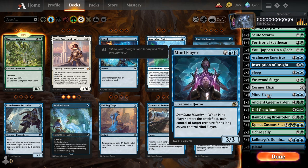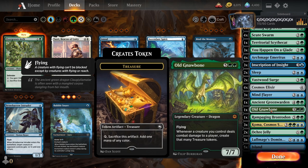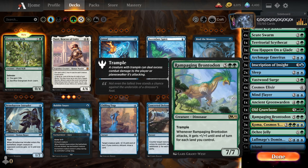Then we got three Mind Flayers — I'm not going to cut him, he's just too good. This isn't like a Stealer deck, but I'm not going to cut him. Then we got Ancient Greenwarden — this card's way too funny, but he's way more powerful in my white-green deck, so watch for that. Then we got Old Gnawbone — he's a Treasure Generator, nothing too special. Then we got Rampaging Brontodon. This really is just land, land, land, go, go, go, draw, draw, draw.